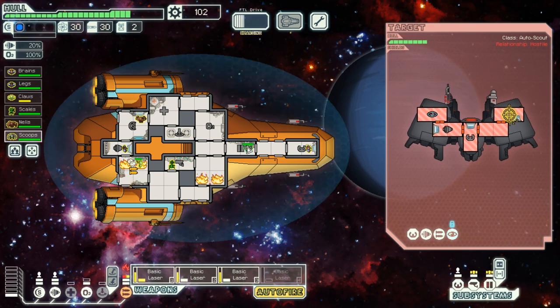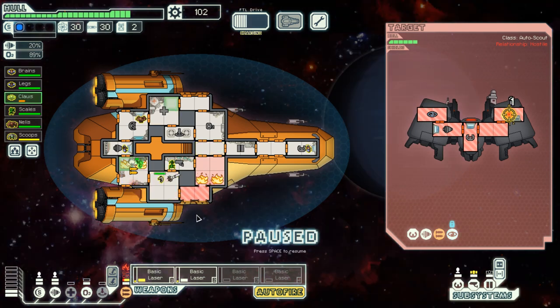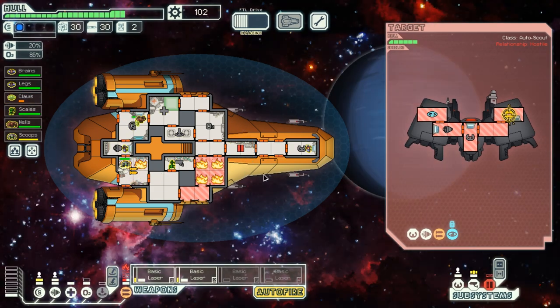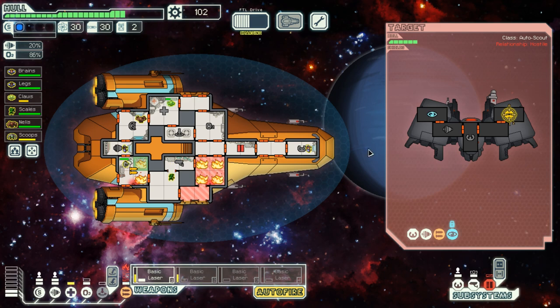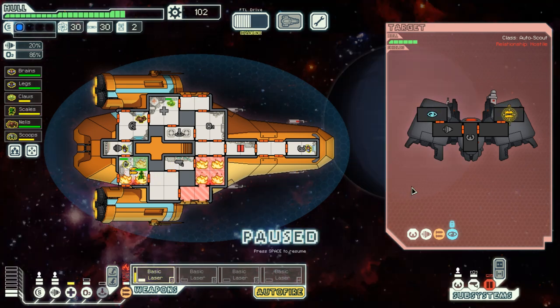My weapon systems have taken damage and there is fire on board. My Zoltan is almost dead — let's get him out of here. Another missile is about to hit and it hit the door control — that is an issue, but not a terribly big one. Let's send the Mantis in to help deal with the fire. The enemy weapon systems are taking some damage, but not enough. The enemy is also about to cloak — I probably should disable the enemy cloaking mechanisms ASAP. I need to keep people on shields and engines and try to dodge. Shields do not matter at all since the enemy is using missiles.